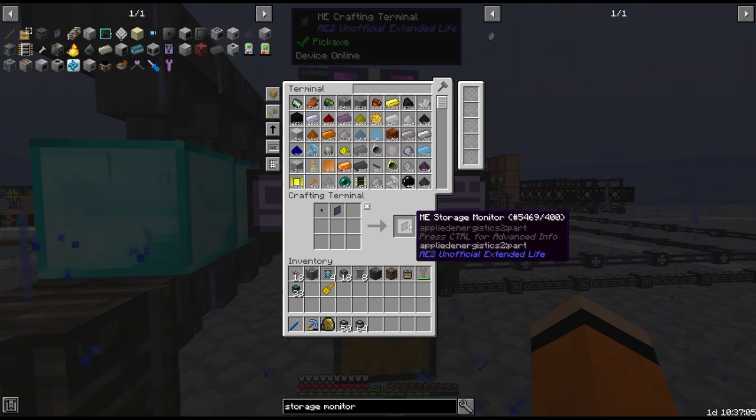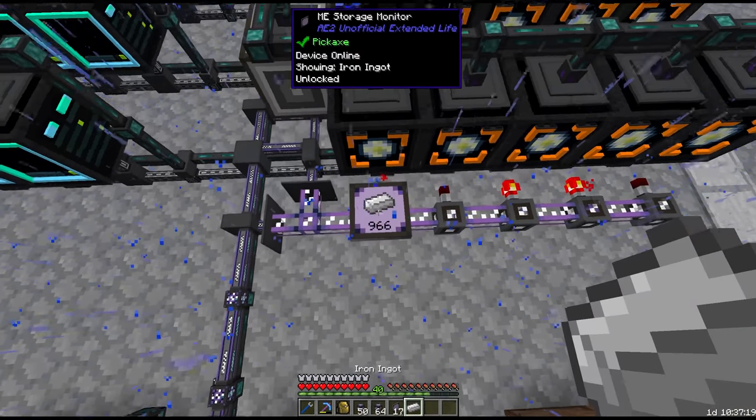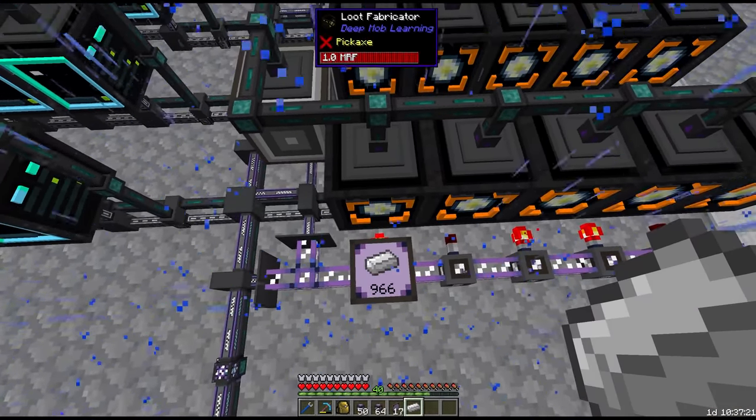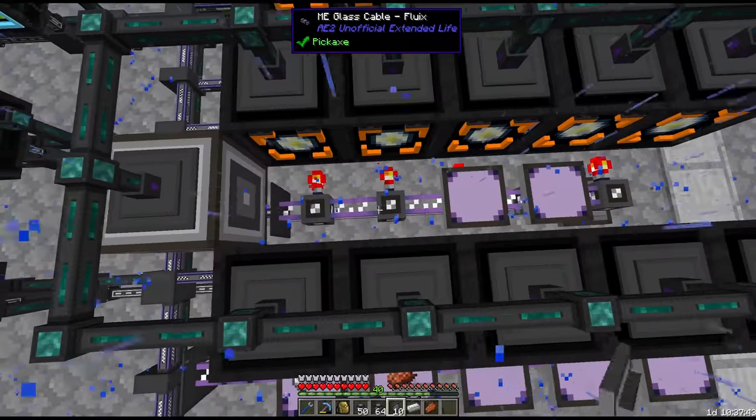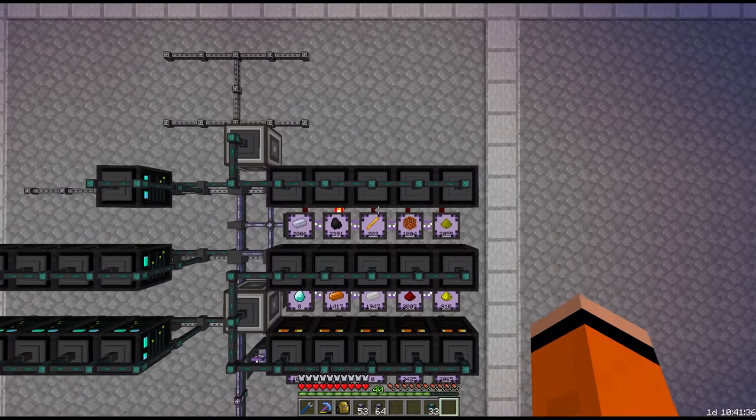I think we can also pick up some storage monitors here. This way it allows us to actually display the item, so we can very easily tell which loot fabricator is doing what. I think with this we can call the system good for now.